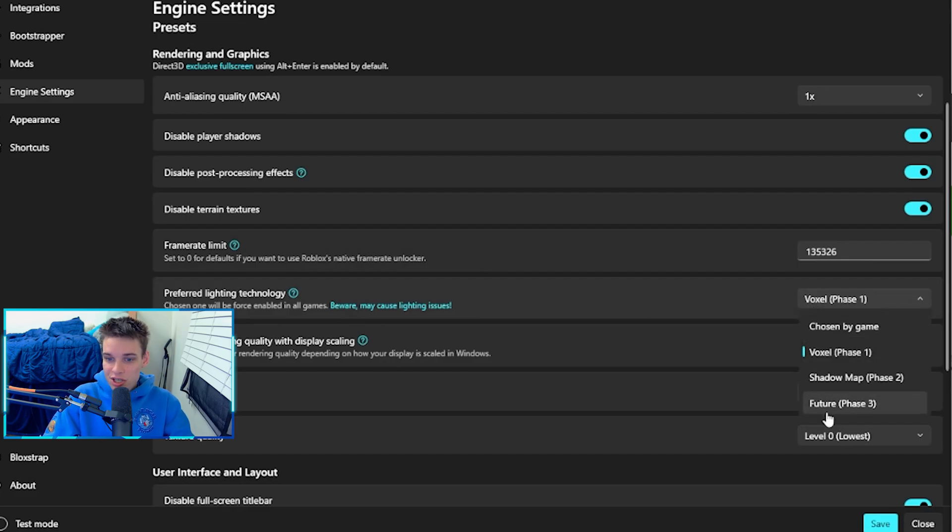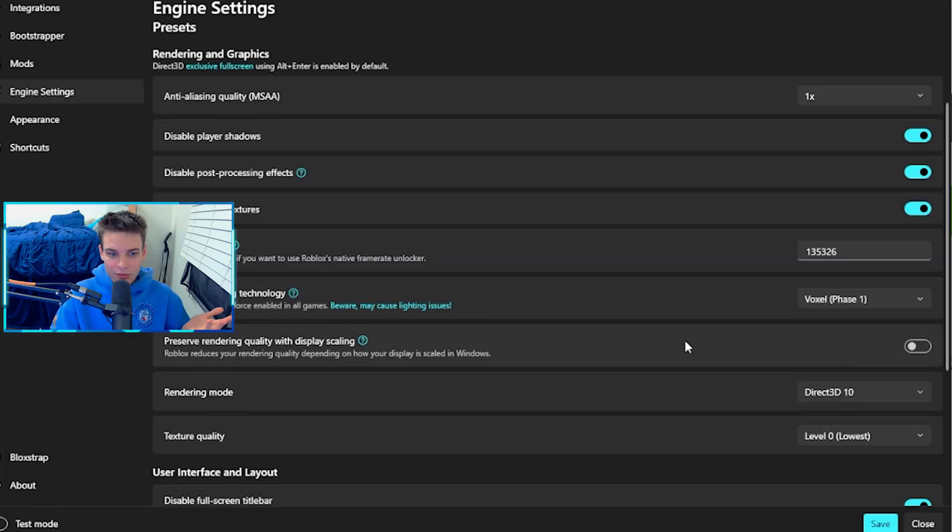By removing Roblox's native FPS cap, if your computer can go above 244 FPS, it will. My computer has hit upwards of a thousand FPS in some Roblox games. For lighting technology, you can adjust this, but keep in mind that phase two and phase three use more resources and can lower your FPS. I use Voxel because most games don't need anything else.